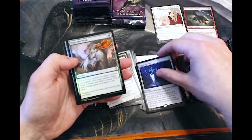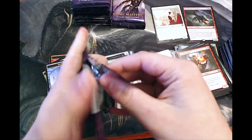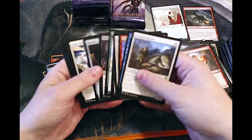Serum Powder — not bad. Hunt the Weak. So what are we hoping for? We still have potentially another Mythic slot or two if we're lucky, so definitely still Mana Drain on the table.